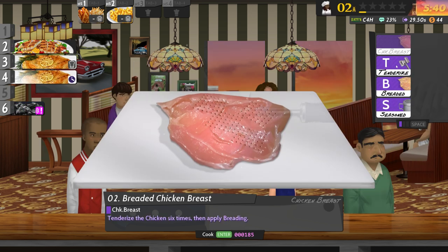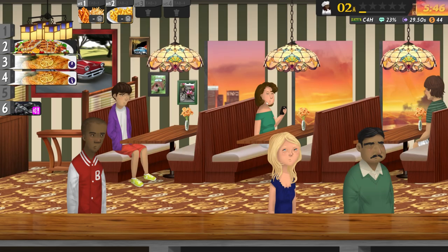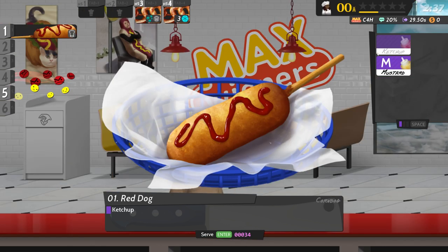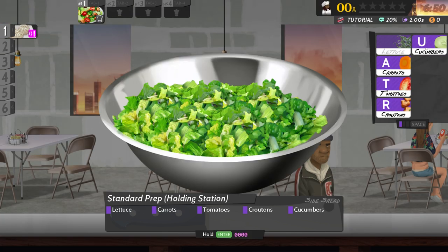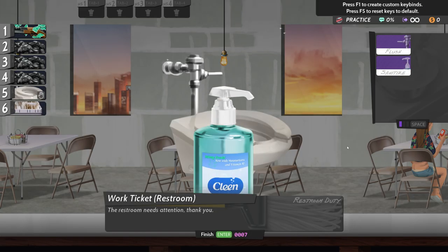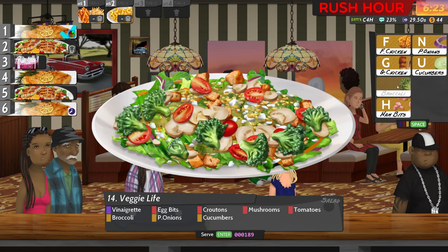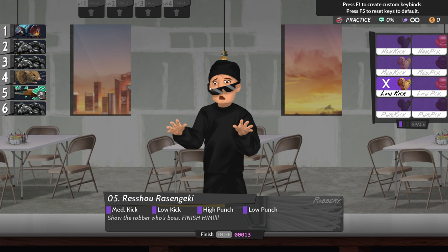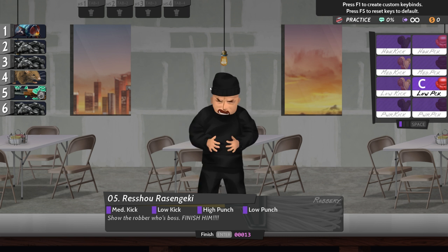Where other titles in this list are about burgers or pizzas, Cook Serve Delicious does it all — steak, hot dogs, corn dogs, pretzels, salads, cereal. And it doesn't stop at food. The toilets need to be cleaned, you sanitise your hands afterwards, and you can even take on criminals in hand-to-hand combat when they come to steal all that hard-earned cash from your restaurant.